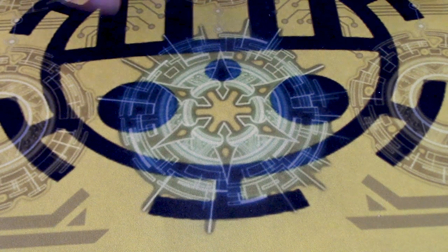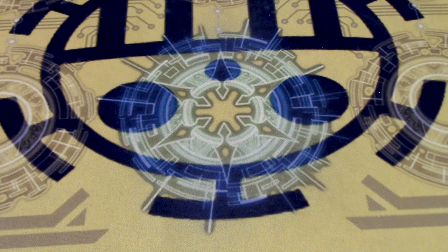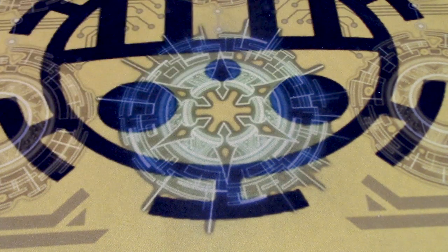3 copies of Maiden of Gladiolus — when she's boosted, GB1, counterblast 1, clone a card. Cloning on force markers is cool, and multi-attacking in this deck is nutty. 3 copies of Lilia of the Valley Musketeer Kaivant — on place, 5k per token. The new card from Mysterious Fortune has an act ability or whatever, and this actually works with Katrina and Gladiolus, so being able to hit numbers and make the numbers even bigger during the battle phase is pretty cool.